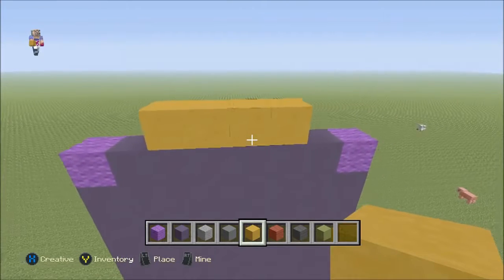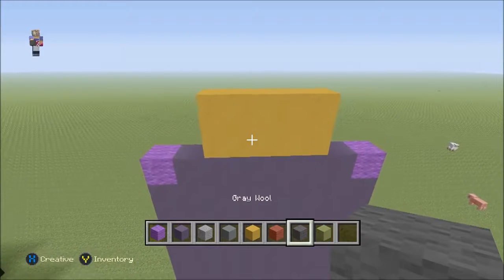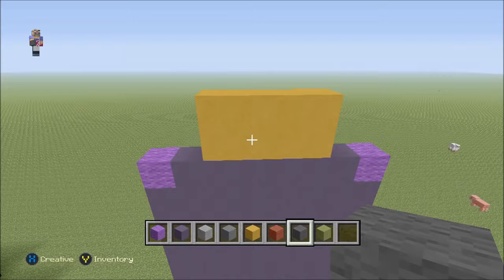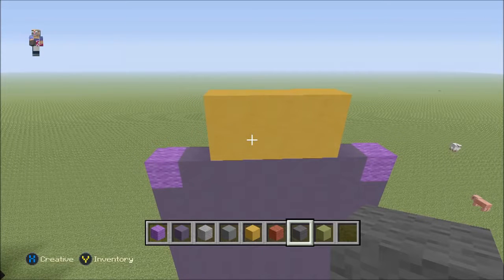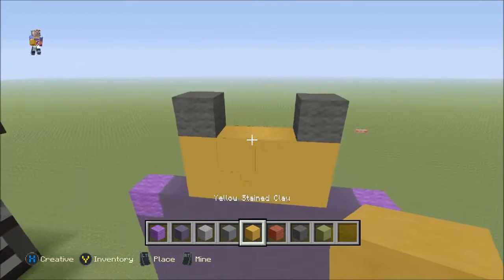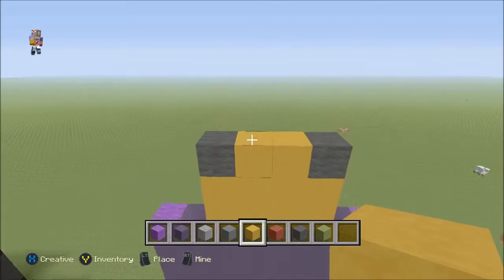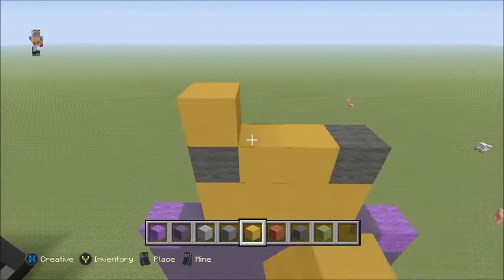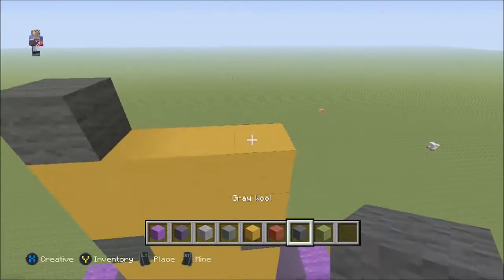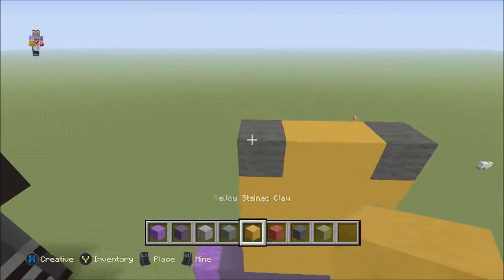We're going to add another layer right on top of that. With the gray wool we're going to use that to indicate his buttons on his shirt. We're going to place a block on each corner, then right in the middle gap we're going to have some yellow stained clay. Then we're going to continue that pattern one more time — two layers of yellow stained clay then the buttons, then right in the middle.